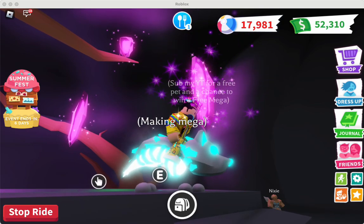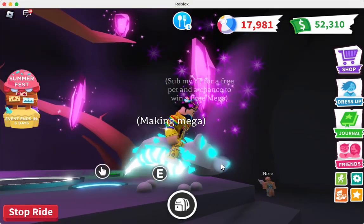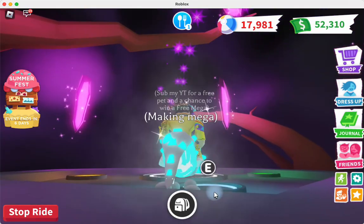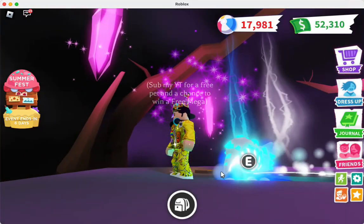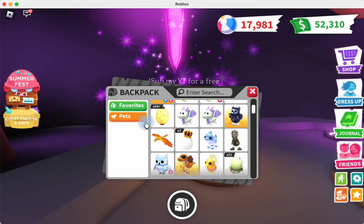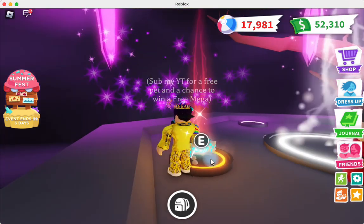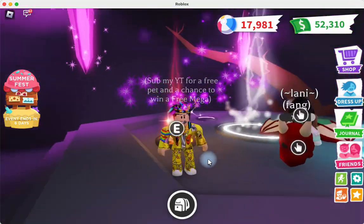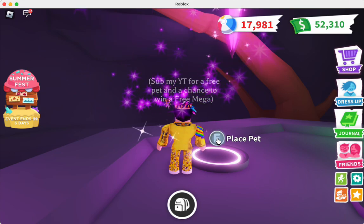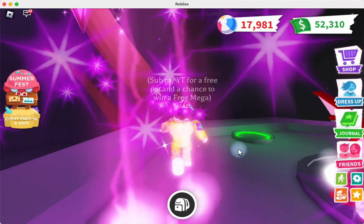For right now, all I'm doing is making this Ice Wolf mega. The Ice Wolf, as you probably remember, actually came out in the Winter 2022 event. It was the ultra rare from that event, coming out in the fourth week. It's pretty rare — it was a Robux pet, I think around 500 or 600 Robux, so they're fairly rare.